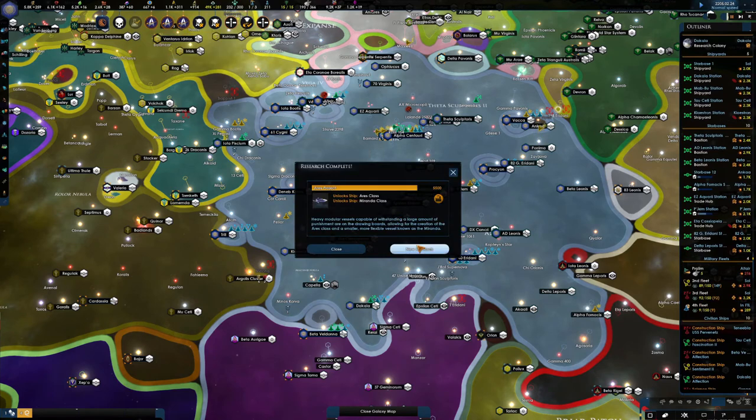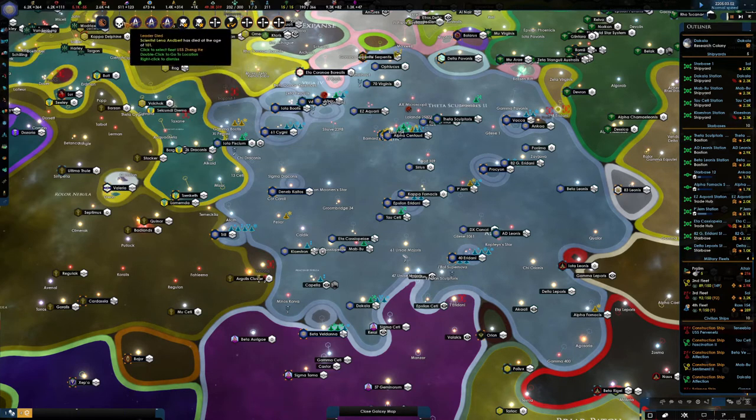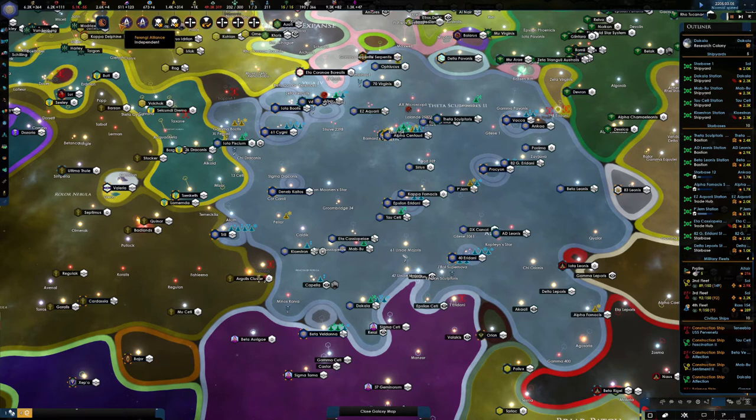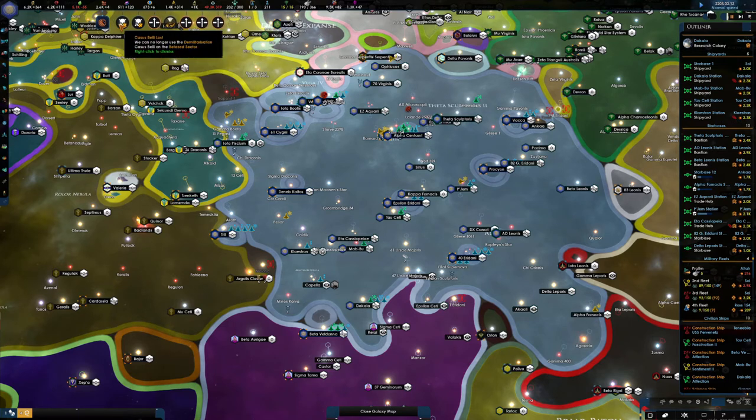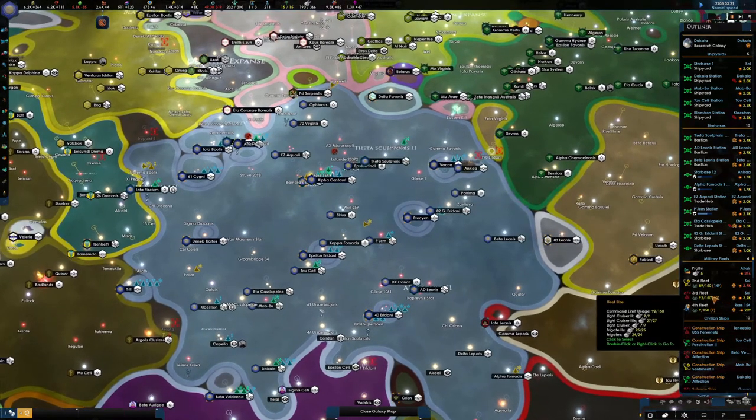We have many things going on here. Another class - let's go for the Kelvin class. I do love new ships, it will make us much more powerful. The Hoover class, the Cardenas class, and then the Nimitz cruiser. Let's see what we've got. What's going on with our fleet?